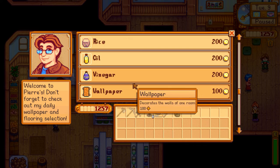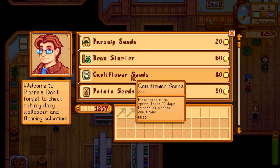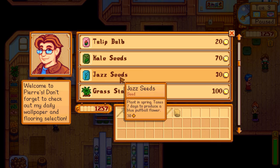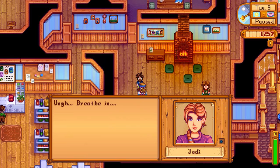I want to look at some seeds. Saplings — oh, those are very expensive. Bean starter takes 10 days to mature. Cauliflower takes 12. Potatoes take 6. More parsnips. Tulips — make flowers. Alright, we won't buy anything else right now.